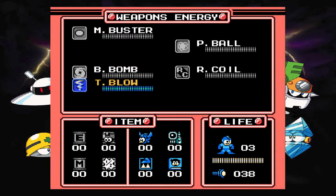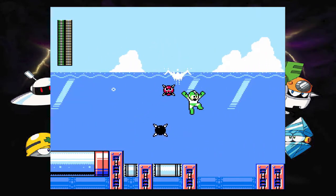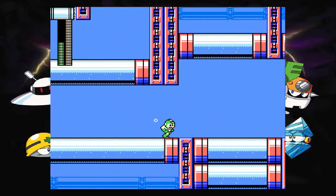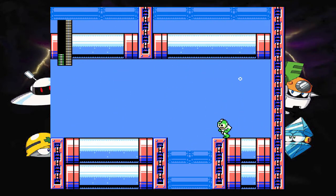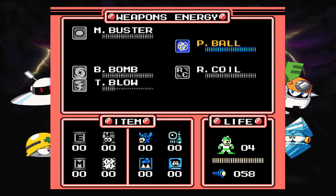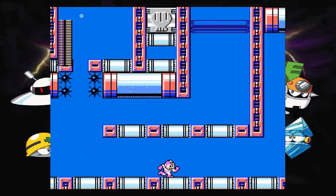So, Splash Woman stage - you're going to start off by using Tornado Blow, kind of. I use it here, but it wasn't useful. Tornado Blow uses a lot of energy because it is the screen nuke of the game. I really like Tornado Hold, but I guess something had to be the screen nuke. Anyway, we're just about out of Tornado Blow, so let's switch.